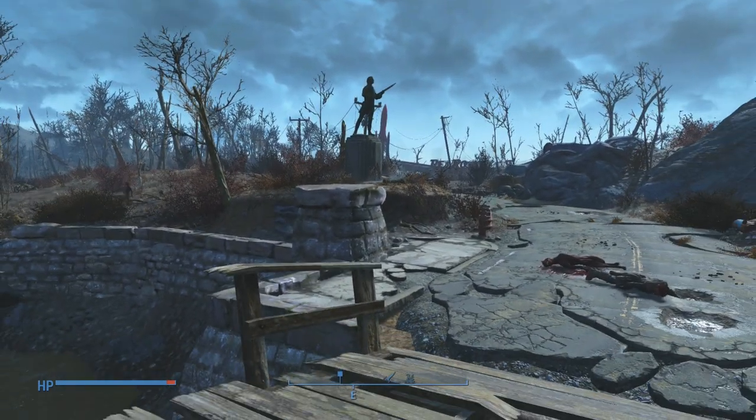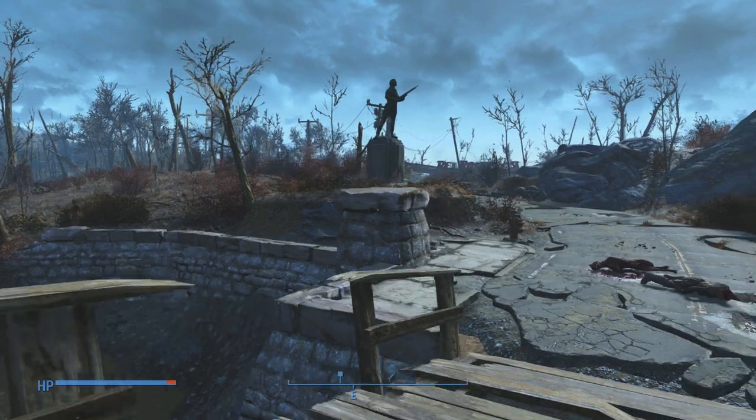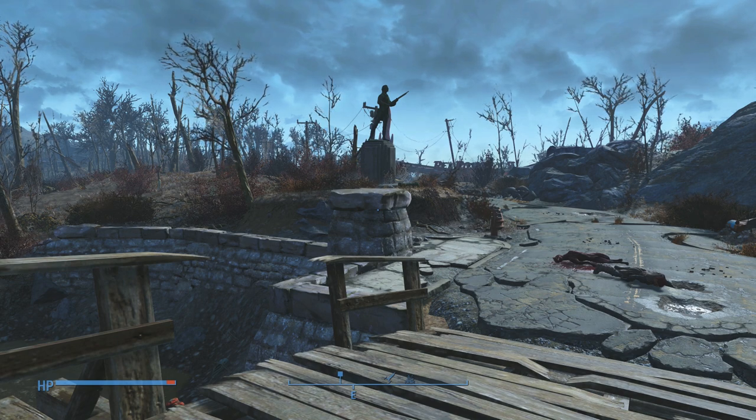Hey guys, Lunar here, welcome to episode 18 of the Fallout Settlement Guide. In this video I'm just going to give you a quick town update and then we're going to do a couple of things. I'm going to show you guys how to build stores — it's really easy — and how to set up supply lines.